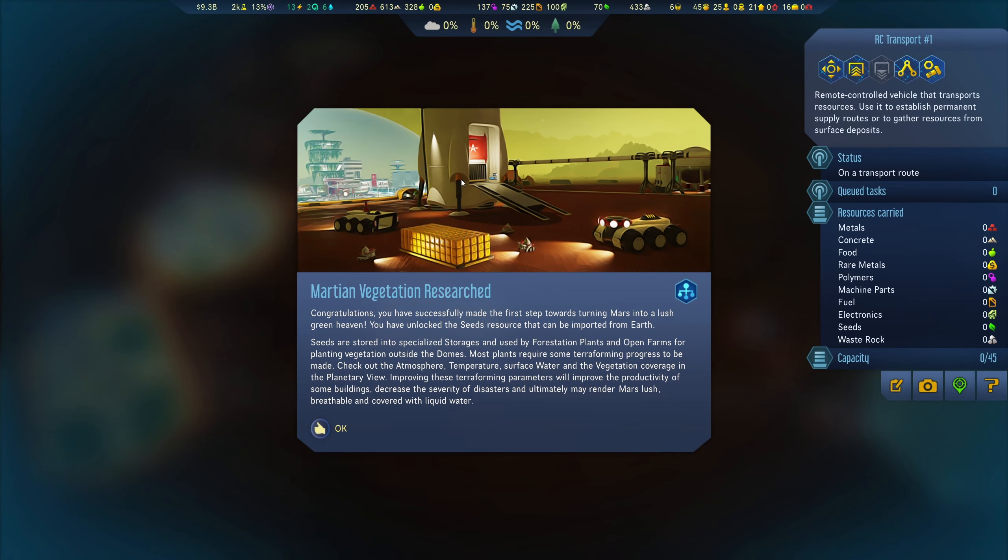Hello and welcome back to Surviving Mars! We finished on this screen on the last episode and I want to get back straight into it, because we researched the Martian vegetation and we've unlocked a bunch of things for the Terraform project.